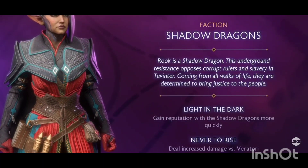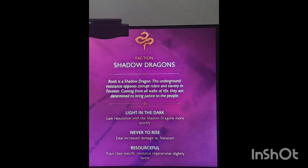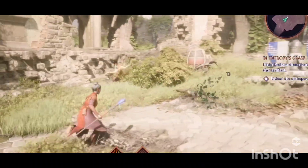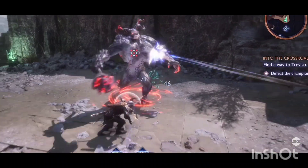The Shadow Dragons will give you increased damage against the Venatori, but they also give you your special resources back quicker. If you're a mage, that's mana; if you're a warrior, that's your ability to shield throw. So the Shadow Dragons can help you a lot in combat — keep that in mind when building your class and thinking about how resources can be helpful.